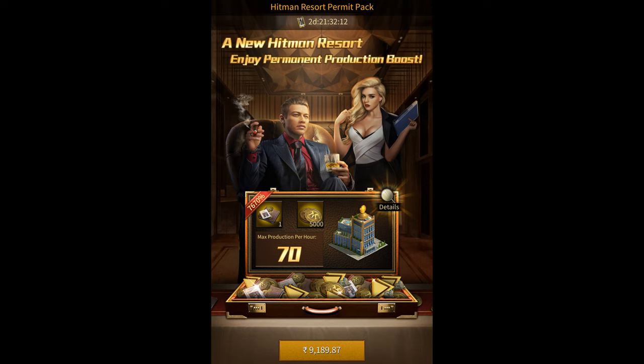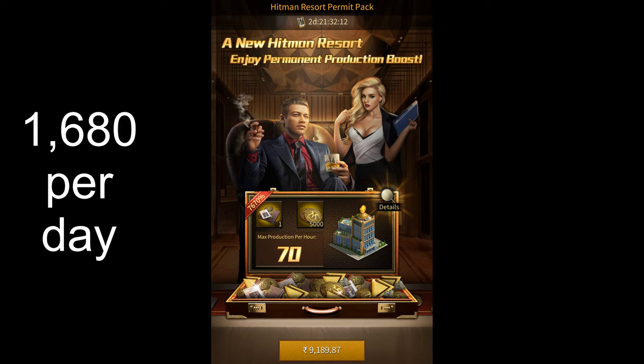The third way is through the Hitman Resort. This building can produce up to 70 Hitman Coins every single hour at Elite Six. If you have this building at Elite Six, it'll produce 1,680 coins every single day.